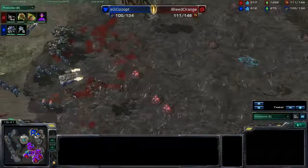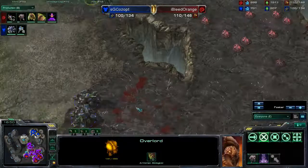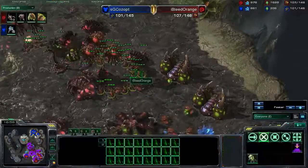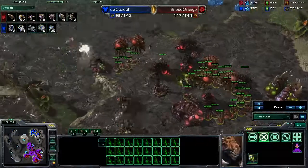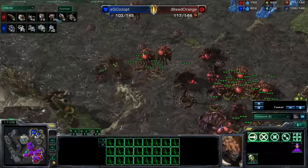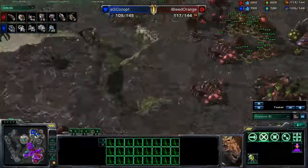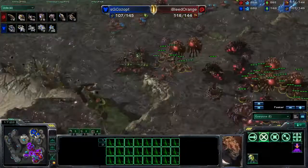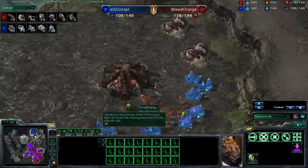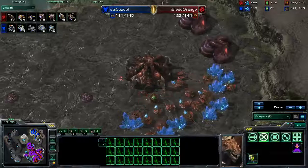Where is he sending all of these overlords? We have 46 zerglings, 5 infestors, and 3 queens on the field right now. He keeps losing his queens — he's using them for injects but just bringing them right back to the front line every single time. That third base did go down and he's going to try and rebuild it. He did get his fourth up really quickly when he saw that big force coming out. His third should be placed in natural progression — right here — not at the position he chose.